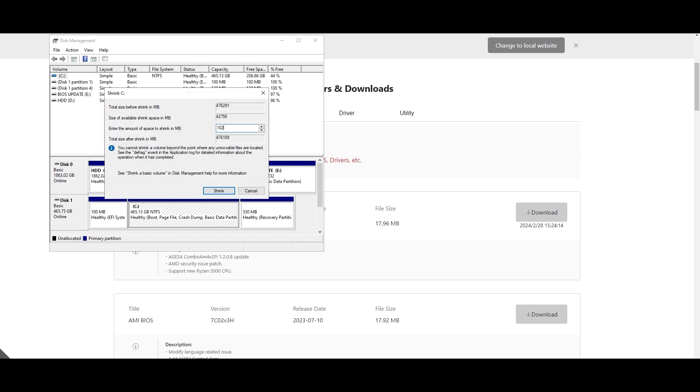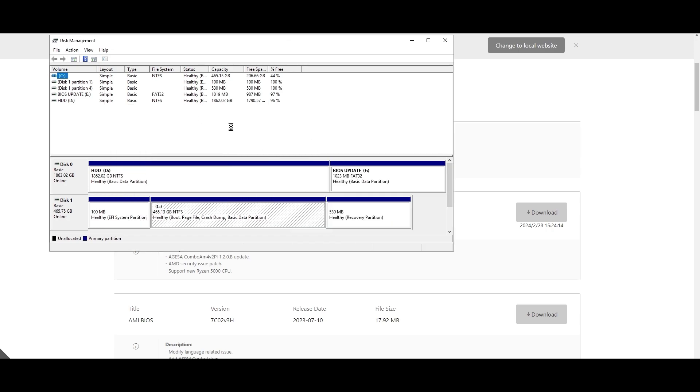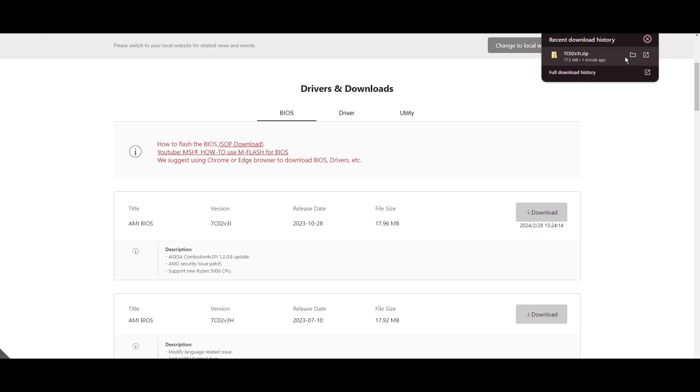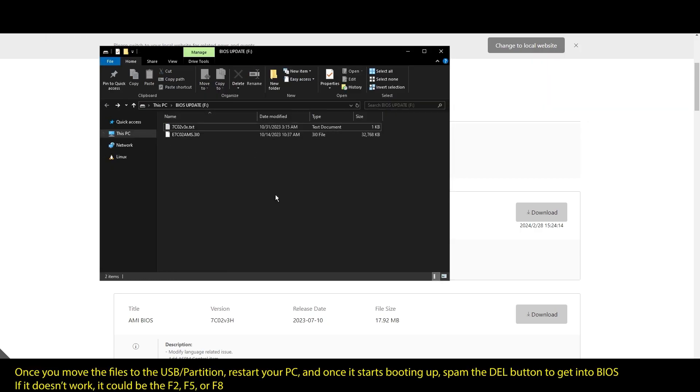Open your browser and type your motherboard model and navigate to the official website. Look for a support or drivers tab, click on it, and choose BIOS. Find the latest BIOS update for your motherboard and download it. Once it's downloaded, extract the zip file, plug it into a USB drive, and move the files into your USB. If you don't have a USB drive, you can create a small partition and use it as a USB drive. Once you are done updating your BIOS to the latest version, it's time to optimize it.